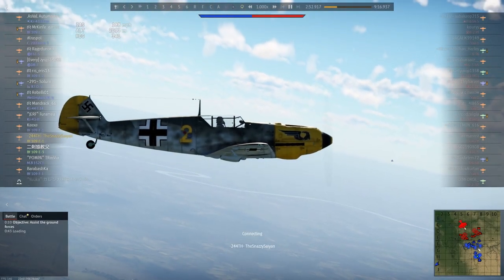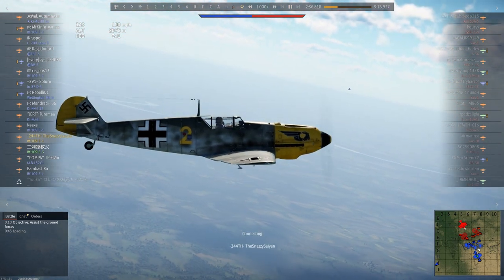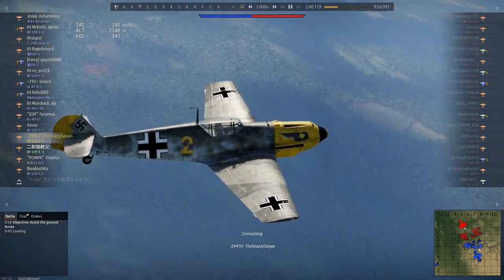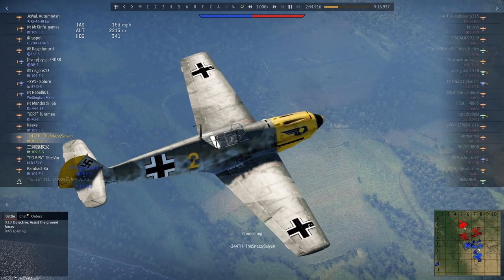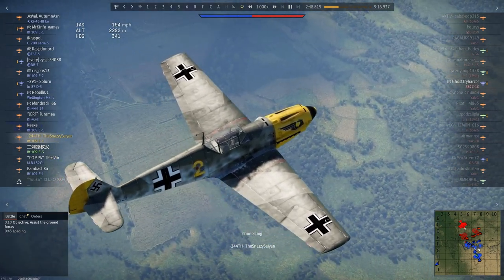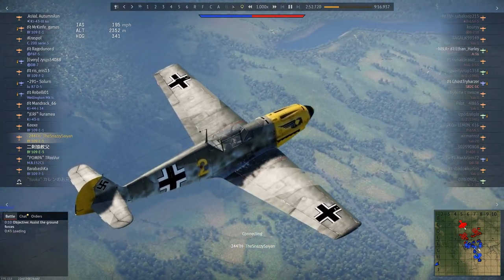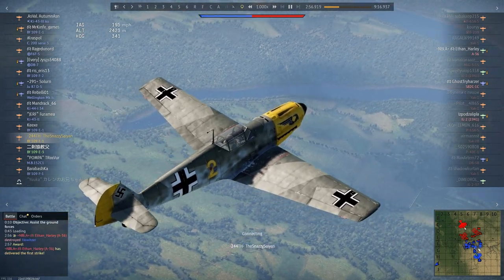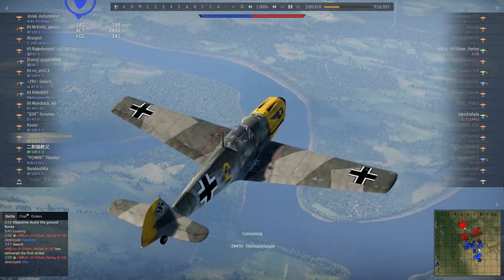Hello everybody, welcome back to another War Thunder video. Today we're playing a plane I haven't really played enough — in fact I'd hardly played it at all before I got the footage for this game. It is the BF-109E, the Emil in particular — the BF-109E1, which is the machine gun only armed variant, rather than the other Emils which have the standard two machine guns in the nose and two cannons in the wings.